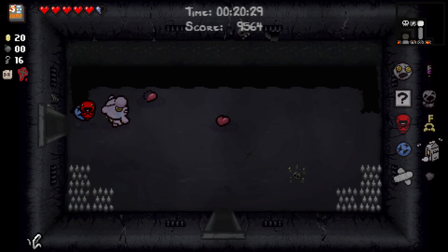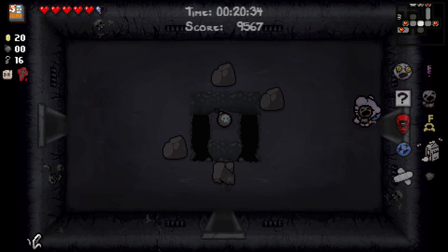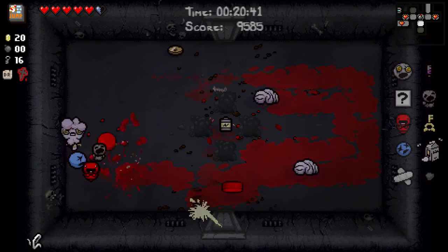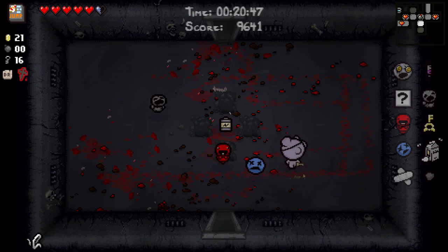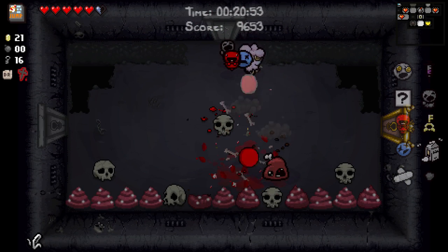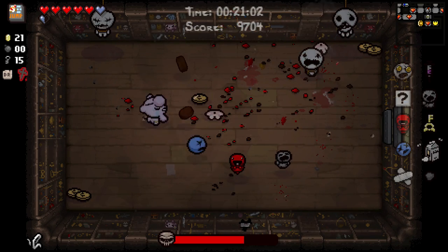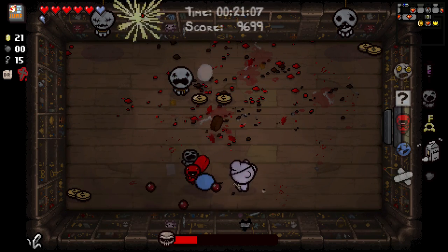We should probably find the item room first, because it could cause us to lose our spirit heart — our only protection against red heart damage against the boss, and thus losing our deal with the devil. I think that's 100% now because we haven't had one for two floors in a row, unless we take red heart damage, in which case all bets are off. We can jump in and get a couple of these coins. This is going to be Greed. Of course it's going to be Greed — how did I know? Because I didn't want it to be Greed.